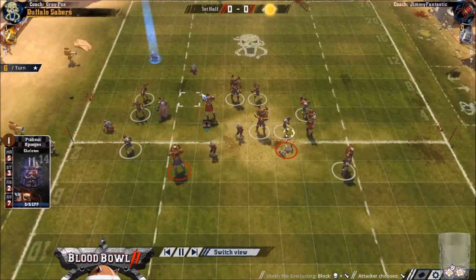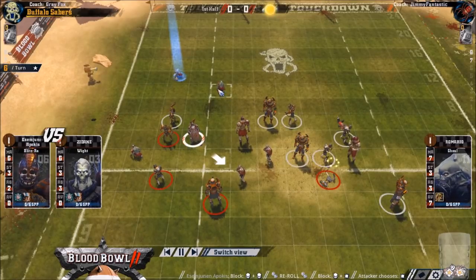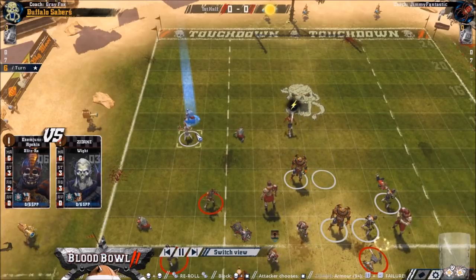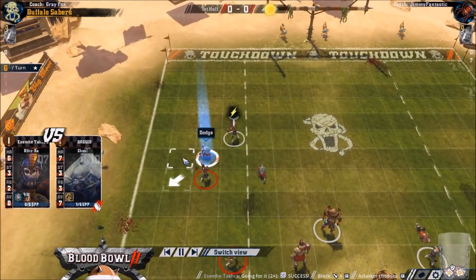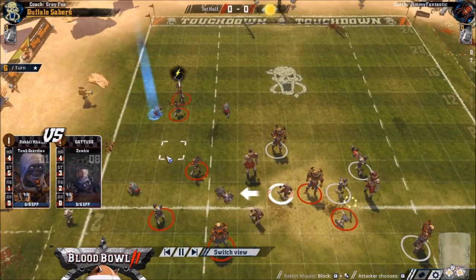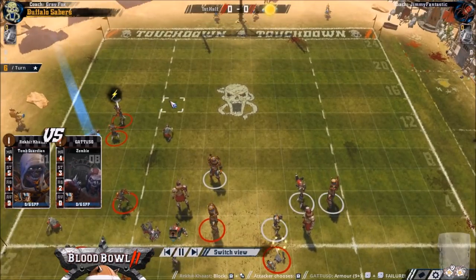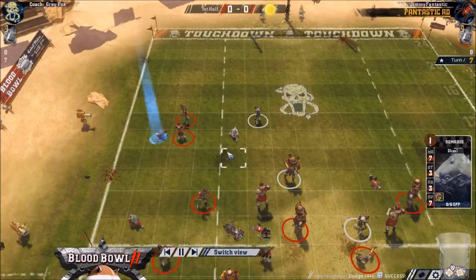Maybe he just gets unlucky. Double skulls - that helps, no re-roll on the block now. Not sure about that positioning. Maybe he should have put his player there in case he didn't get the knockdown - that was a definite mistake from him. He had all the movement in the world, he should have run around there so the push would have been on the other side. But then I've just got to dodge away anyway, so not necessarily better.